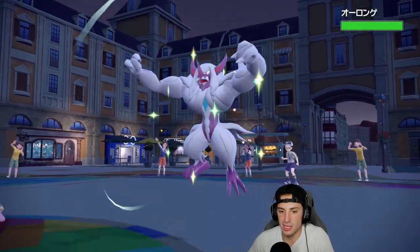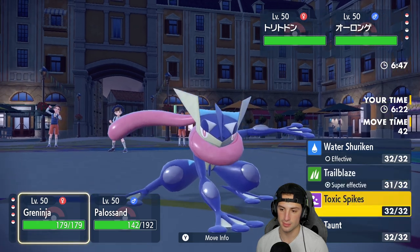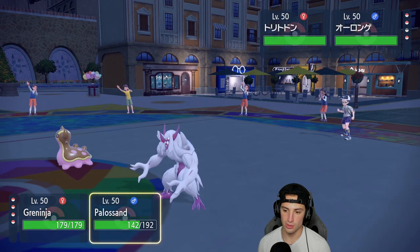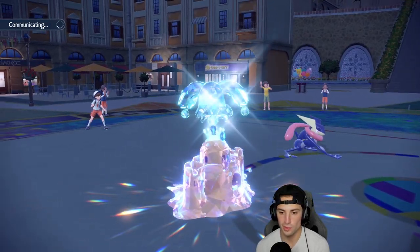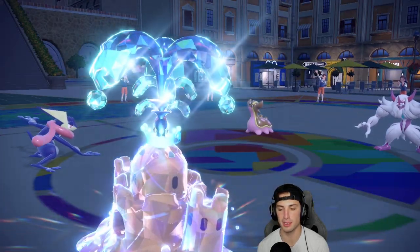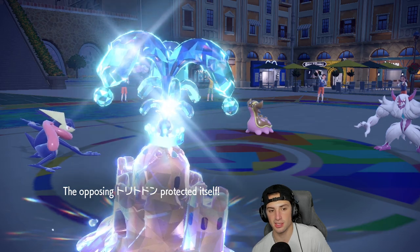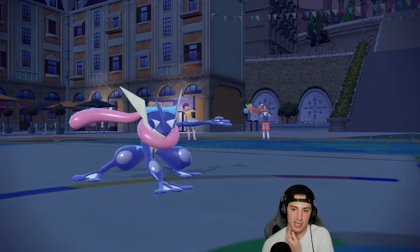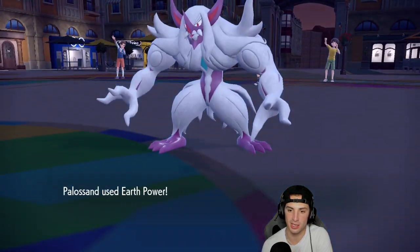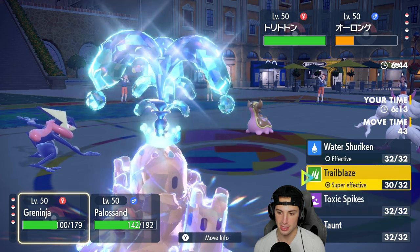Gastrodon could Terastallize knowing that we have Trailblaze now. From here we just start getting after it - Trailblaze and Earth Power, start ripping on this right side. Pretty solid turn one for us. Palossand has been ripping on turn ones. The Trailblaze is going to come through. Earth Power is cooking here, doing some big damage. I love you Palossand!